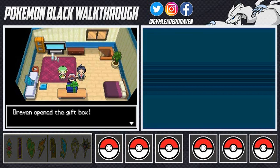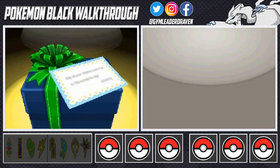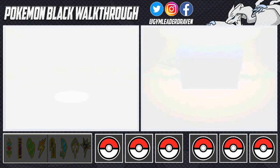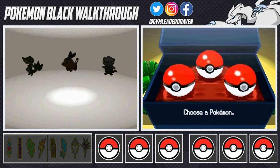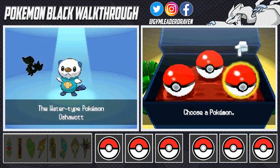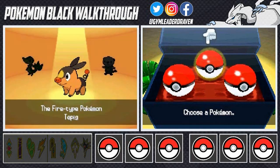We open up the gift box — awesome! Professor Juniper bought three Pokemon, one for each of you. 'Please settle your choices politely. Enjoy your Pokemon!' If it were up to me I'd take all three. As always there are three starters: the fire-type Tepig, the grass-type Snivy, and the water-type Oshawott. It's a paper-rock-scissors kind of scenario.